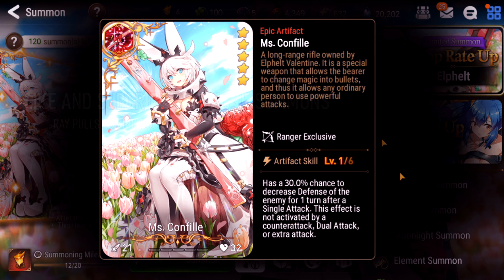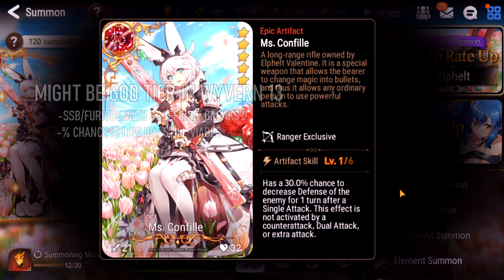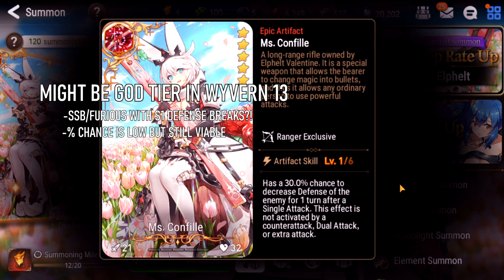Welcome back to yet another Guilty Gear limited summon. Today we have Elfelt and her limited artifact - the first and only artifact in the game with a defense break on it, and of course it's limited.